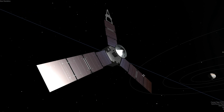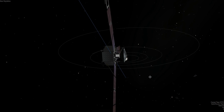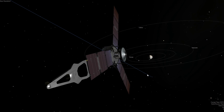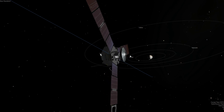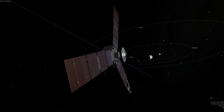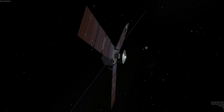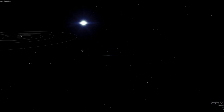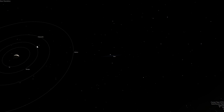Alright guys, so welcome to Jupiter — we are actually flying alongside the Juno spacecraft right now. This is a very realistic real-time simulation that can be found in the description if you guys want to check this out. This is basically an exact representation of where Juno is right now in space relative to the Jovian system, which is Jupiter and its surrounding moons. We can zoom out and see how small Juno is compared to Jupiter and its Galilean moons: Io, Europa, Ganymede, and Callisto.